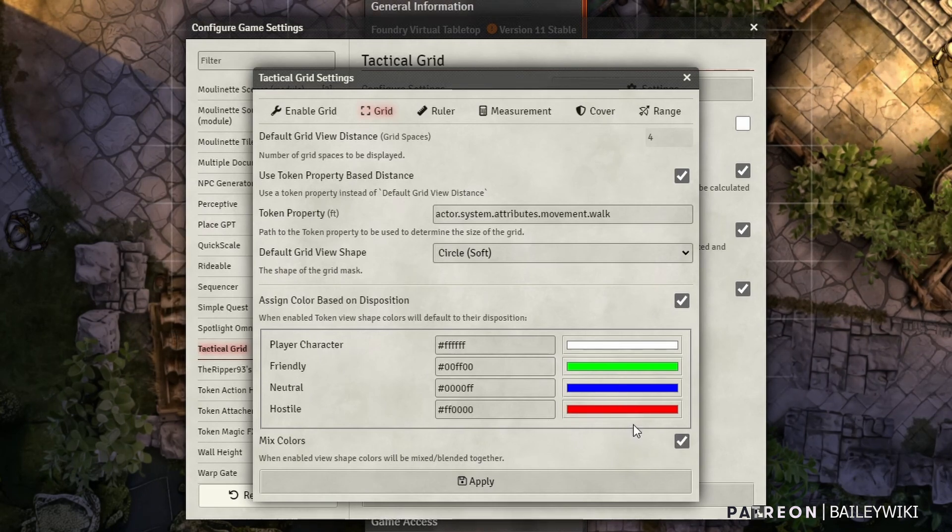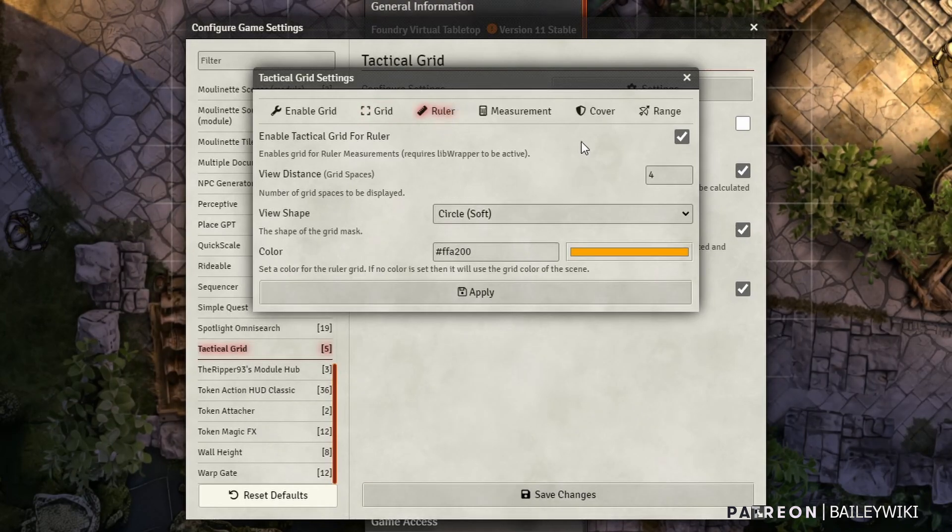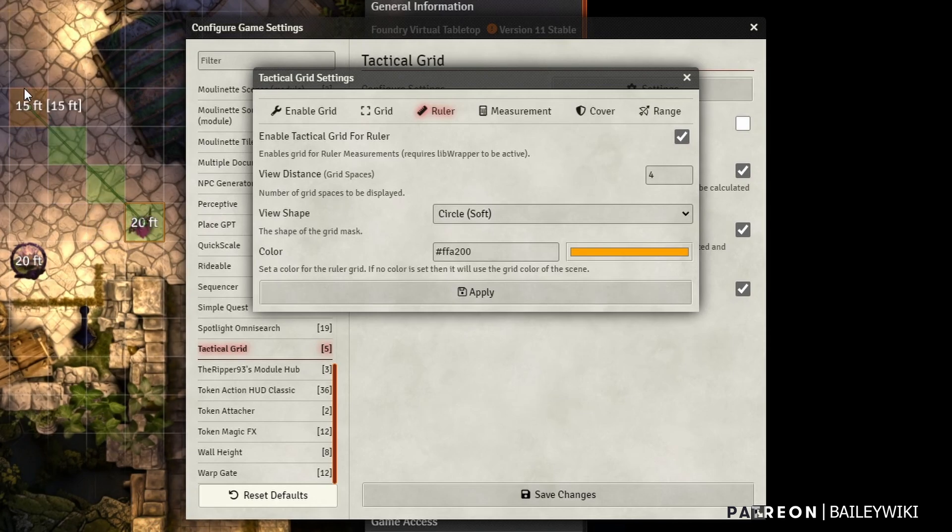Mixing colors basically just merges these colors — if you have multiple tokens selected it'll kind of merge their colors together, which might give you a cool effect and help differentiate one type of player versus another. As far as the grid goes, you can enable the tactical grid for when you're using the ruler, and it'll give you a view shape so as you're moving your player around it'll show you that same shape following the ruler around. And then it'll give it a color — there's the orange shape, and we can see the vision of the player sort of expanding around as we move it around.